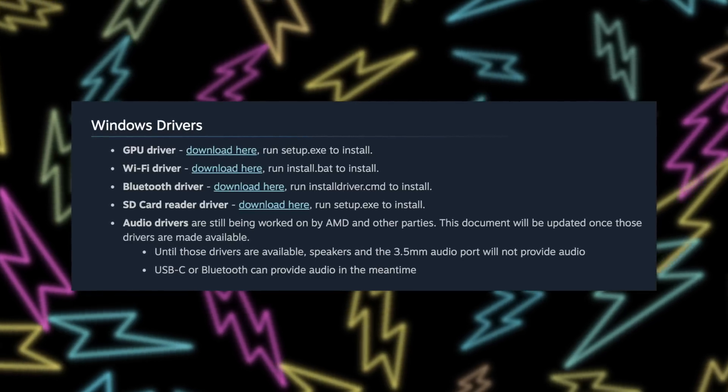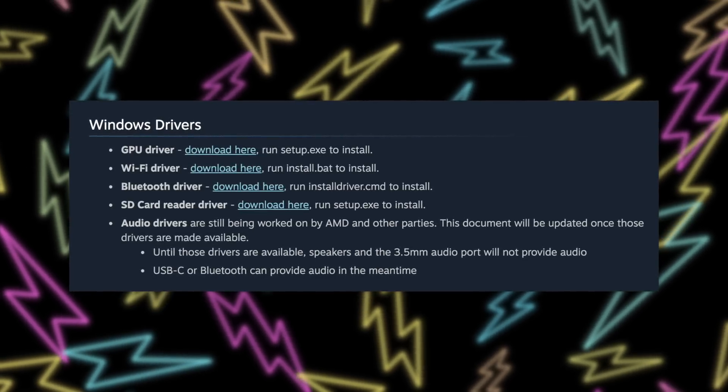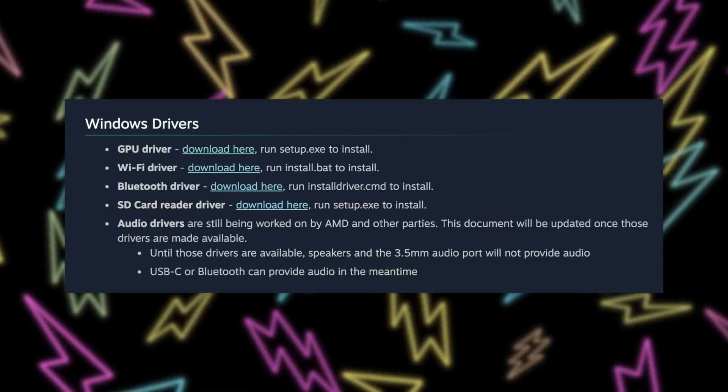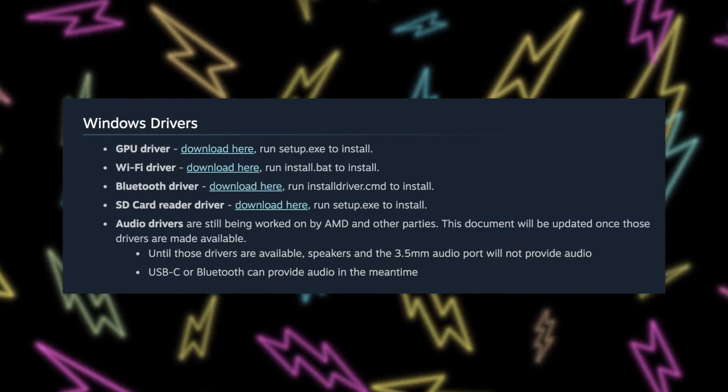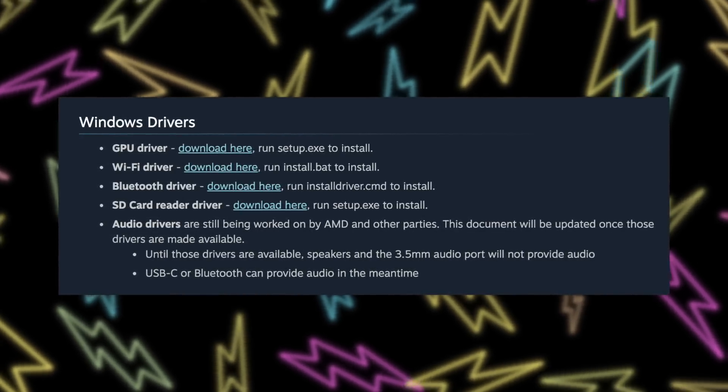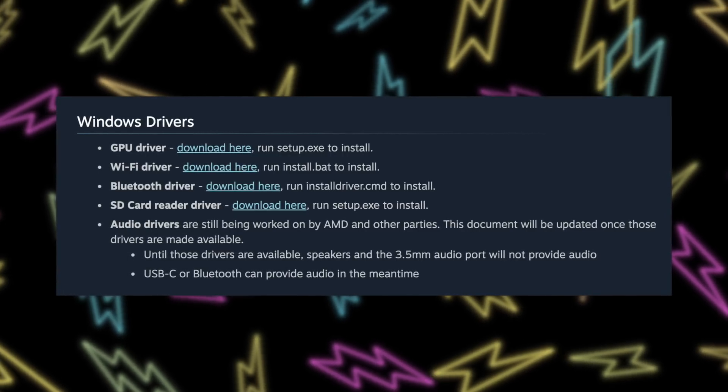If you've seen reviews where people have installed Windows, that's because you could install Windows before, but Valve just released critical drivers, which include the GPU driver from AMD — which you're obviously going to need to effectively play games on your Steam Deck — the WiFi driver, which is super important, because right now when you install Windows, you have to install it without a product key unless you have a USB-C dongle with an Ethernet port.